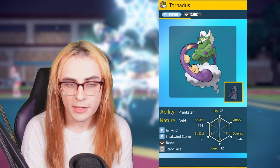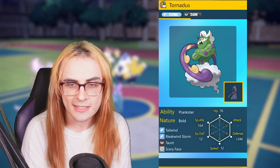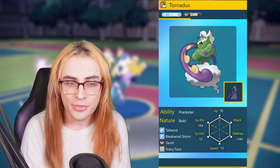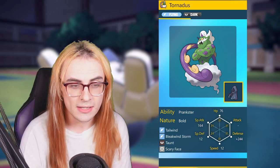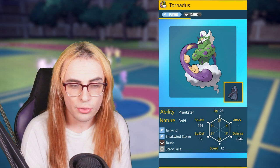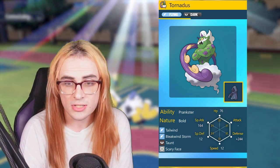Tornadus features a bulky spread with Covert Cloak and Tera Dark, running Tailwind, Bleakwind Storm, Taunt, and Sunny Day. This spread is designed so we can take on a Dragonite Extreme Speed even if it's Adamant Chien-Pao, which is a common way Chien-Pao Dragonite teams try to stop Tornadus from getting up Tailwind. The 12 Speed investment is carried over from a Regulation D spread.